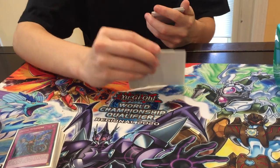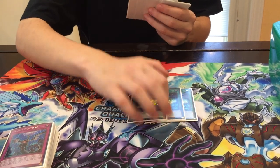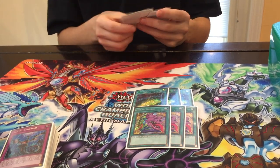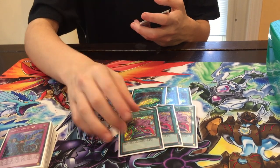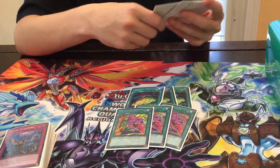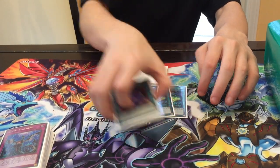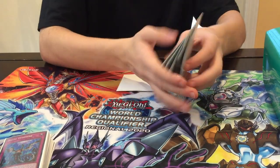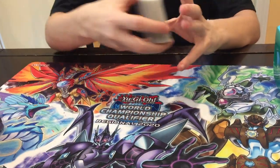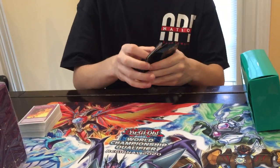Spells and traps: three Sign of Mining — while excluding Impermanence — because this helps you search everything. Three Pot of Desires, because at the last regional where I got ninth I was really missing the third Desires, so I decided to just play three. One Sanctuary, one Circle. I don't play Will because I think that card is just a brick in every way, shape, or form — I really never want to see it. I can play well without it. With one of each trap, I didn't really care if I banished one Desires, and if I banish two it gets rough, but it's still relatively manageable.